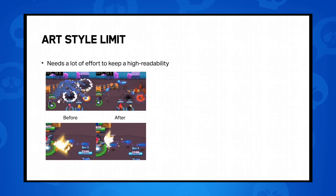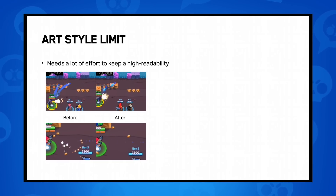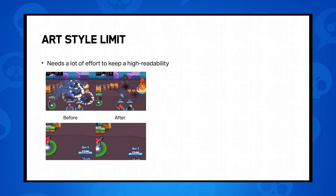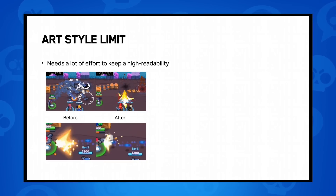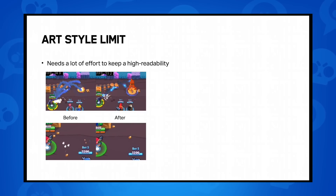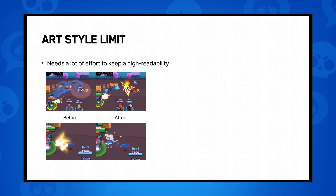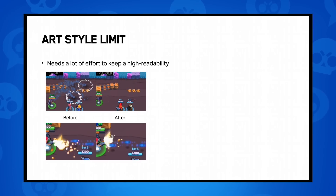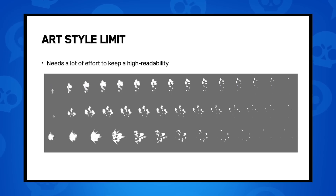The bad thing about cartoon-style effects is it can be really messy if you don't organize everything. When I make explosion smoke, if I just scatter small pieces of particles randomly, it'd be visual chaos. Imagine plural effects appearing at the same time — it'd seriously harm the readability of the gameplay. So I need to polish an effect in every frame, and it's such a drudgery.